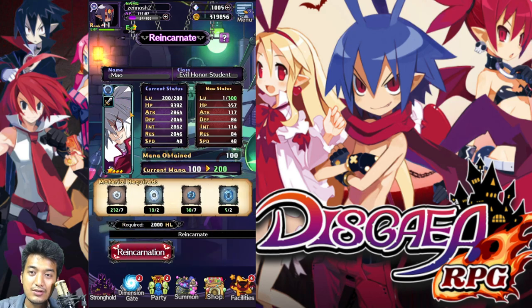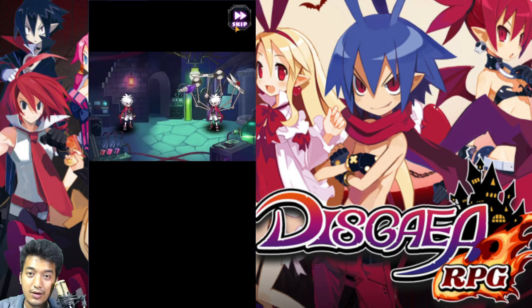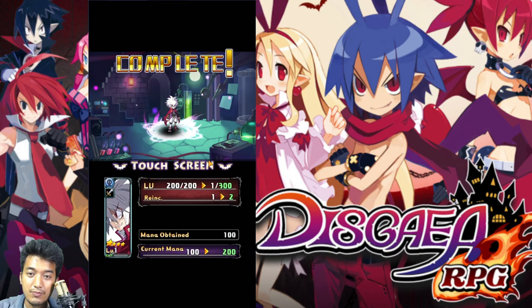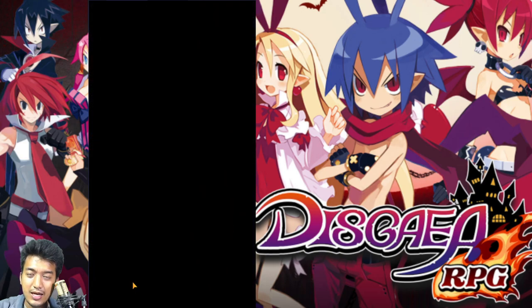This character over here just managed to reach level 200. Let's go into the Malab right over here and try to reincarnate our character which has just reached the maximum level. Let's reincarnate this guy — just like that. Now this guy will be able to reach level 300. Now let's get back into the Dimension Gate.